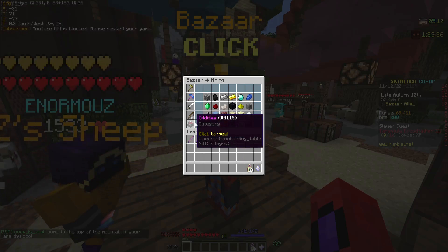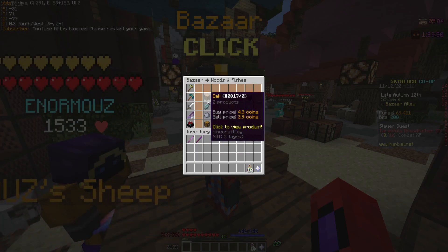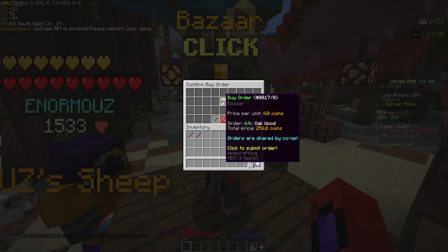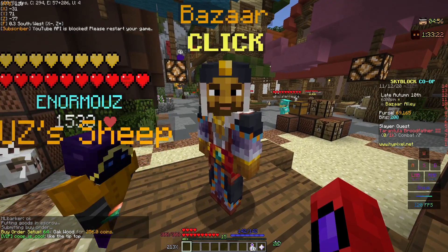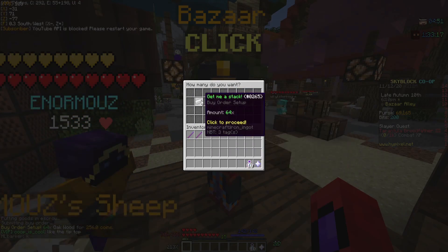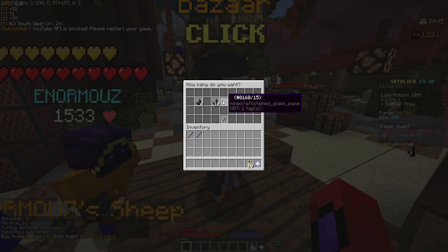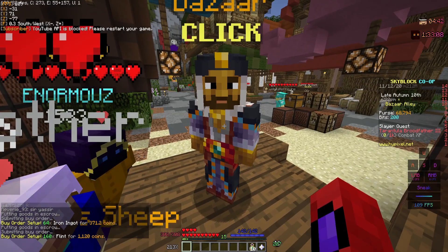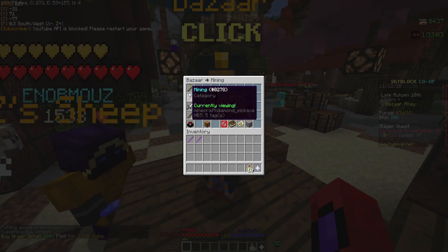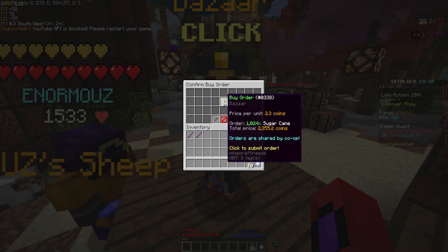What you want to do with the bazaar is open it and go to wood. You want to buy some oak planks, particularly about a stack. Then we're going to buy a stack of iron, and then create by order a big stack of flint. After the flint, we're going to go to farming and buy 1,000 pieces of sugar cane.